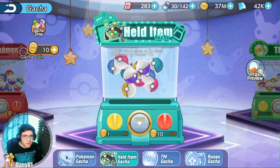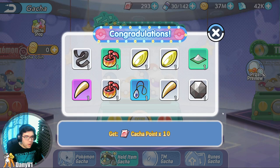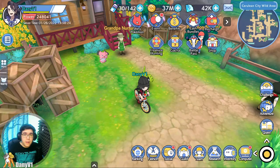As an example, I just bought 10 gacha coins. So we're going to open some held items just so you guys can see what you can get and how this works. As you can see, I got a Quick Claw. I actually did not have any Quick Claw, so it can be useful — 15% chance to let the bearer move first occasionally.